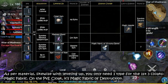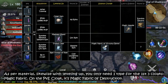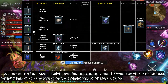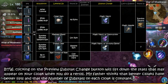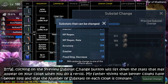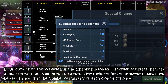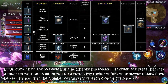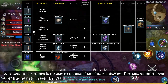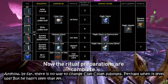As per material, likewise with leveling up, you only need one type for the first 3 cloaks: Magic Fabric. On the PvE Cloak, it's Magic Fabric of Destruction. By the way, clicking on the preview substat change button will list down the stats that may appear on your cloak when you do a re-roll. My father thinks that better cloaks have better lists, and that the number of substats on each cloak is constant. Anyhow, by far there is no way to change Clan Cloak substats — perhaps when it levels up, but he hasn't seen that yet.